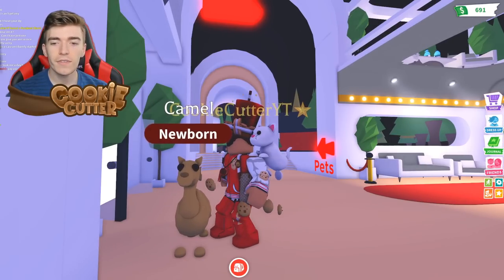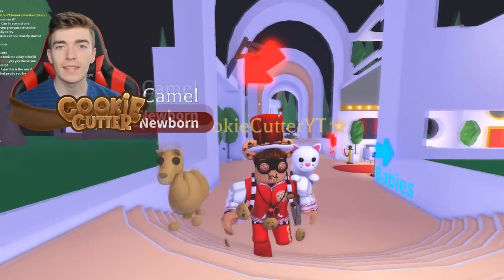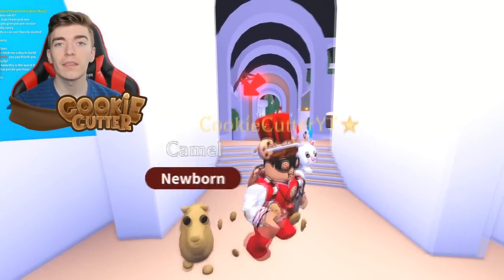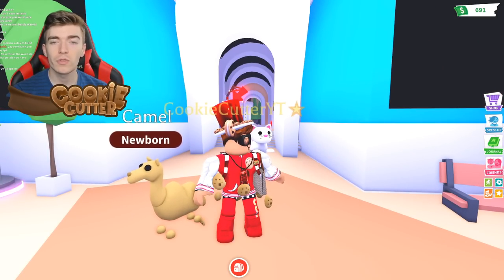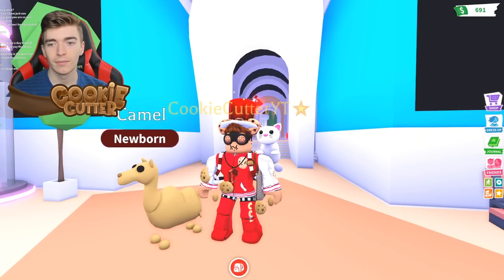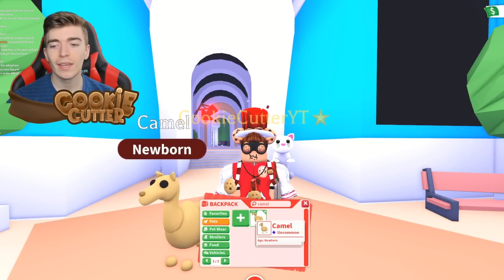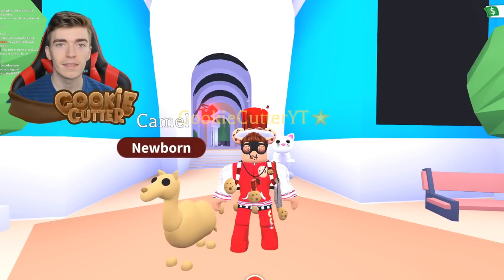If you notice, the height of the camel is currently below my shoulders level. However, that wasn't always the case. The camel used to be the world's biggest Adopt Me pet. Before you even put grow potions or anything on it, the camel literally became the biggest pet in Adopt Me, which is what made everybody love getting an uncommon pet because they could now own one of the biggest pets in the game.